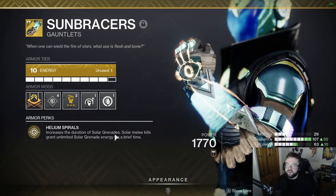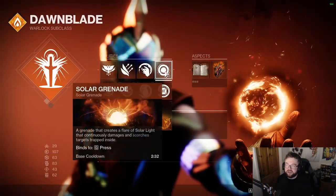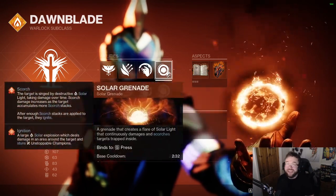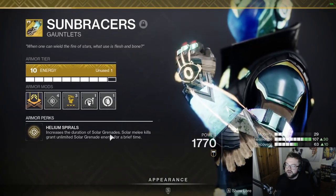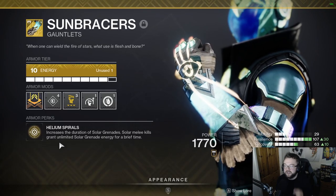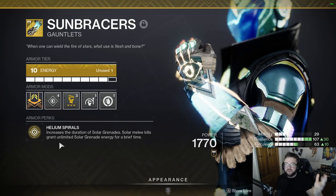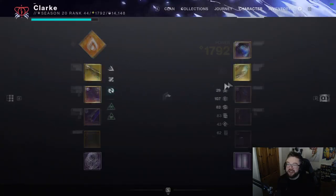Sunbraces increases the duration of Solar Grenades — and Solar Grenades is a specific grenade type, not to be confused with all Solar grenades in general. That's the grenade you'll want to take. Sunbraces basically doubles the duration, and Solar Melee kills grant unlimited Solar grenade energy for a brief time. To give a rough idea, you'll get around five grenades back within about five seconds — one grenade per second — so you're just making it rain with grenades.